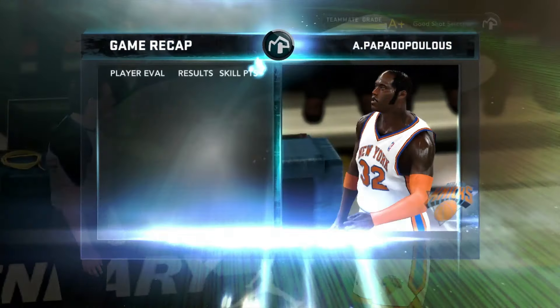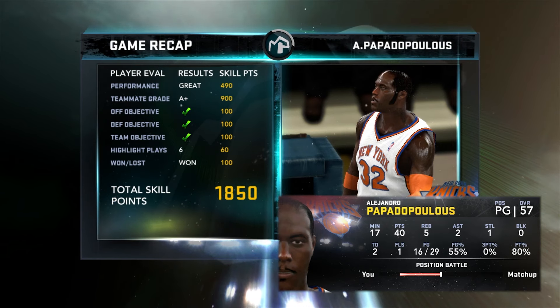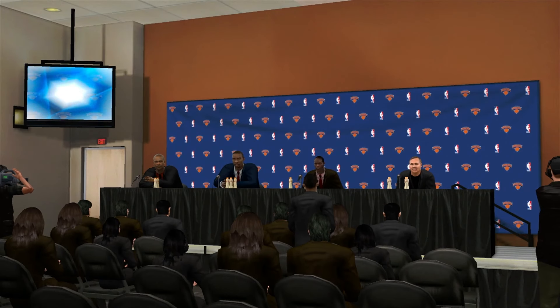We go for our fadeaway, beat the buzzer — that's 40 points. We play for the stats, I don't even care. Final line: 40 points, five rebounds, two assists, and a steal. Dominated our matchup, all three objectives complete, finished with an A-plus, got the win — 1,850 skill points. And per usual, we are Player of the Game.